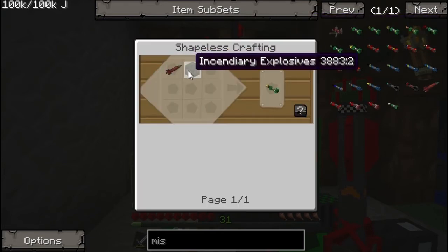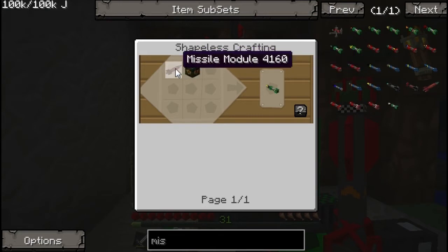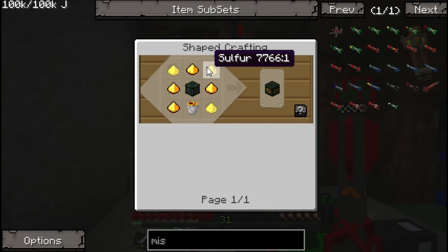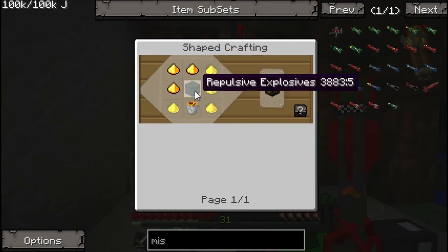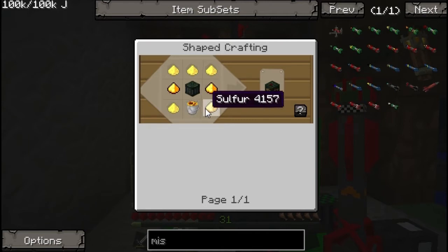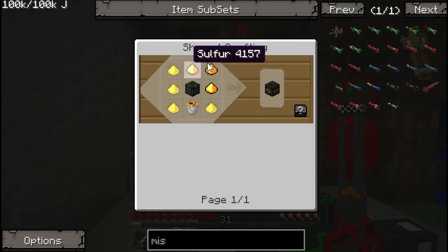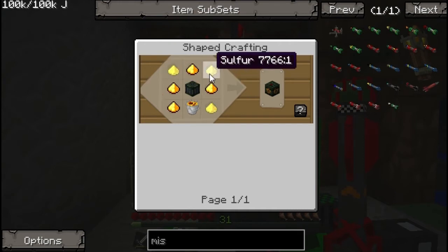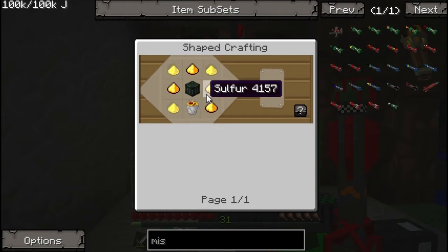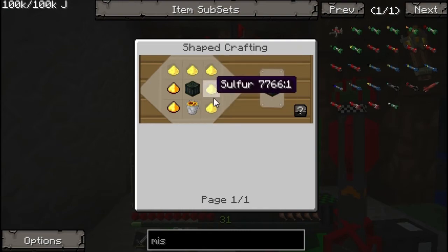Incendiary missiles are more complicated. You need a missile module and incendiary explosive. Incendiary explosives are made from repulsive explosives, 8 buckets of lava and 7 sulfur. Sulfur is just one of the ores added with the modpack - there's loads of it around underground lava streams, just all along the side, so you won't have trouble finding it.